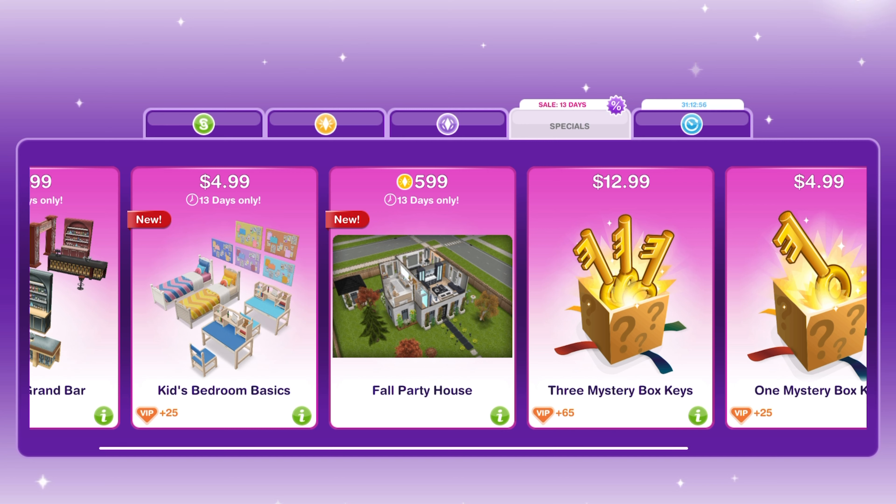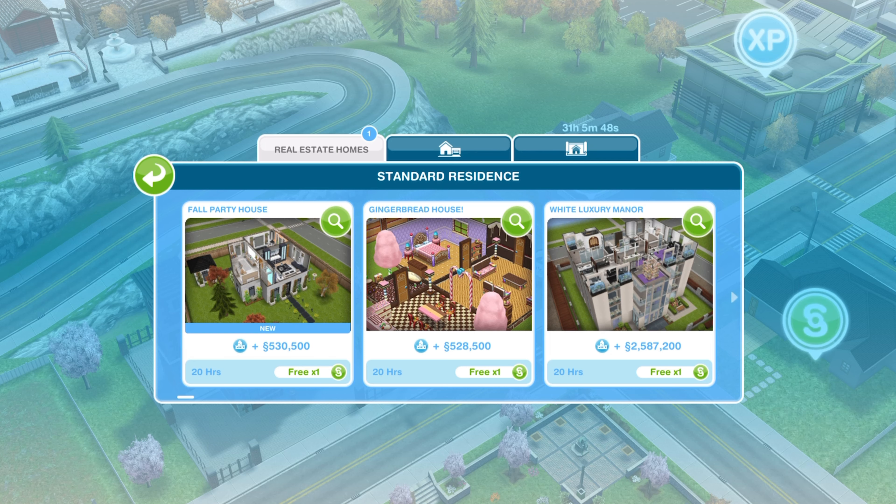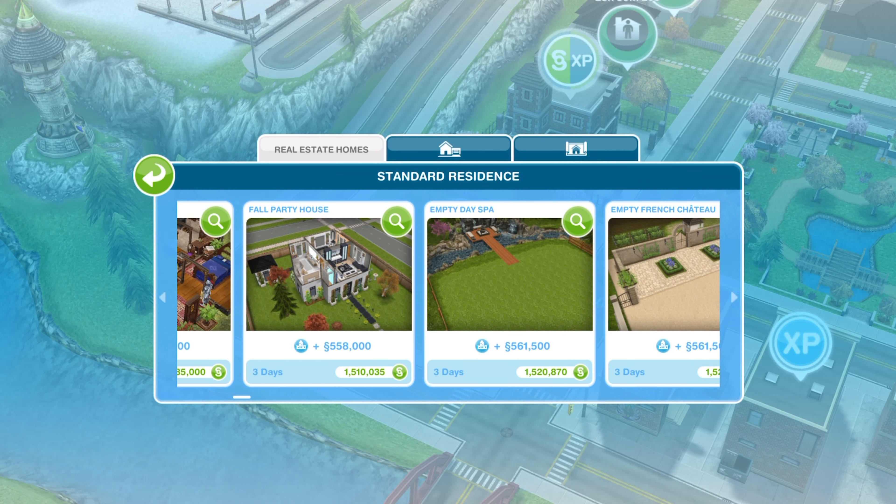Hello Sim friends! It is that time again — we have another house in the online store. This one is called the Fall Party House and it is on sale for 599 LP. As always, I will be doing a remodel of this house. After you buy it, the first house is free, and after that the house costs over 1 million Simoleons.